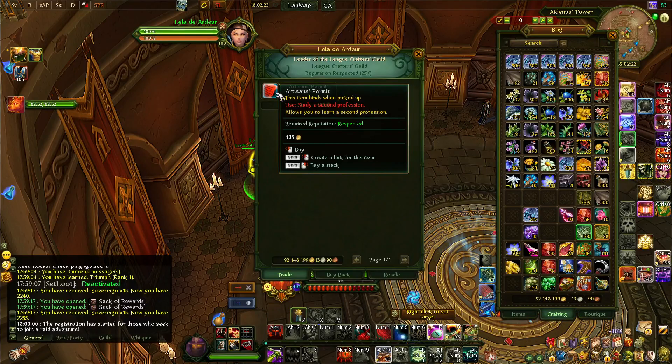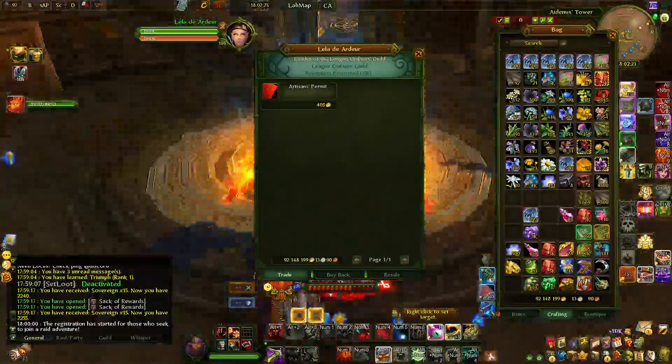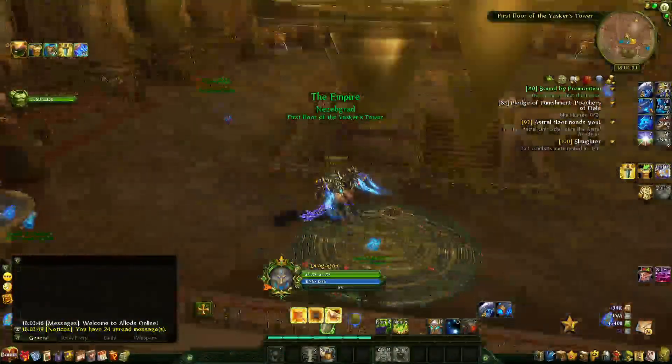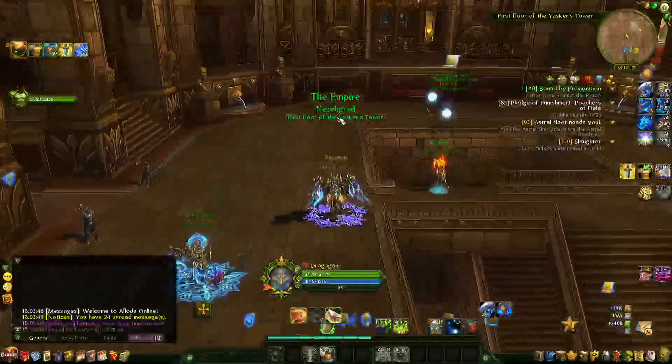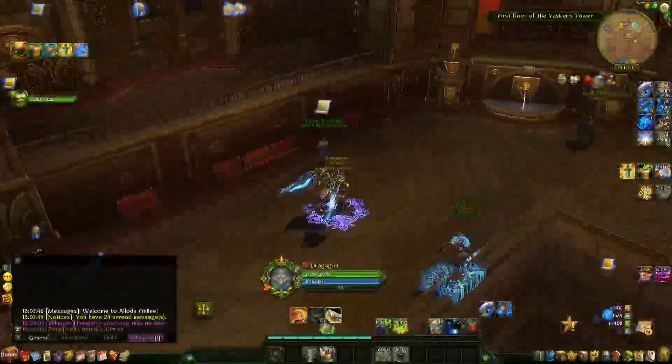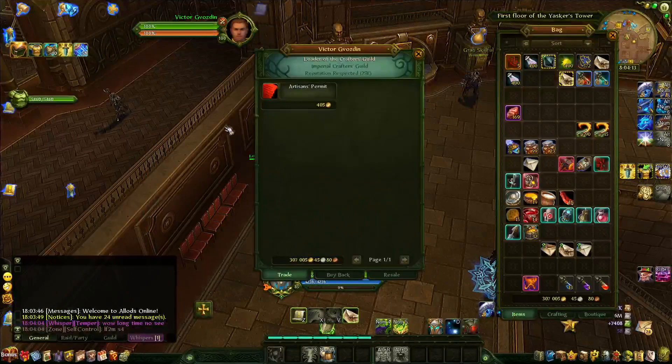The Artisan's Permit is how you unlock the second profession. The same mechanic works for free-to-play players on the Empire side — to get the second profession it's simply at this NPC right here in the middle of the tower, and it's the same thing.